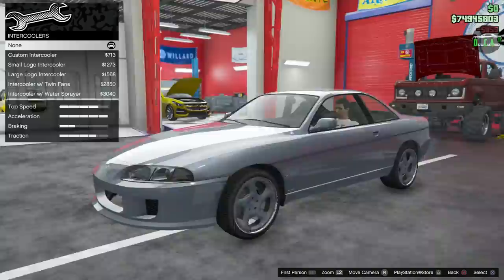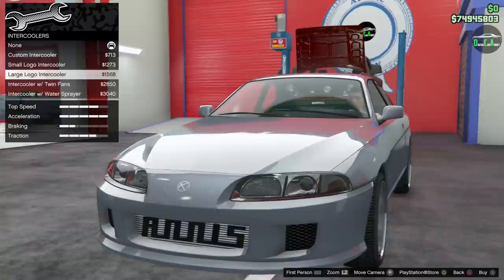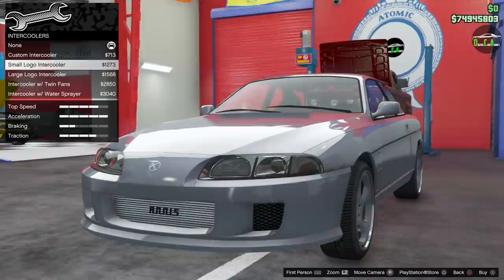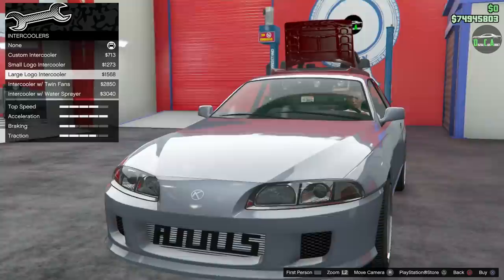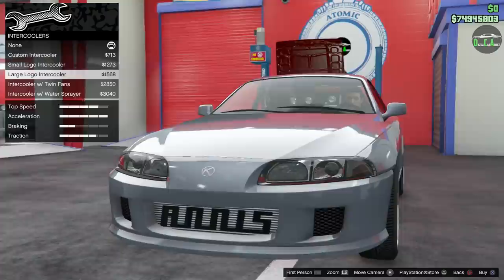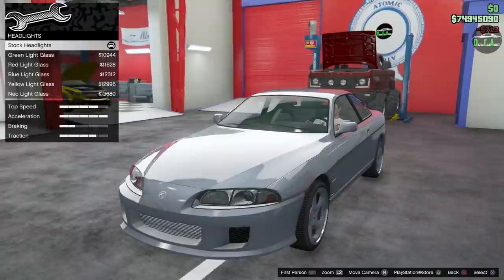Intercoolers — you've got custom intercooler logos, twin fans, and a water sprayer. You might be wondering why there's an Annis-logoed intercooler on a Karin car — I think the only manufacturer of intercoolers in this game is Annis, so that's the reasoning. I still find it kind of weird to have what is essentially a Nissan intercooler on this car. We'll do the non-logoed one, just a custom intercooler.